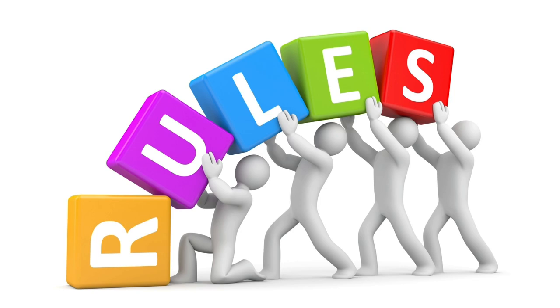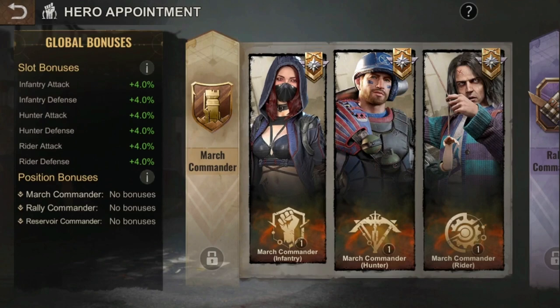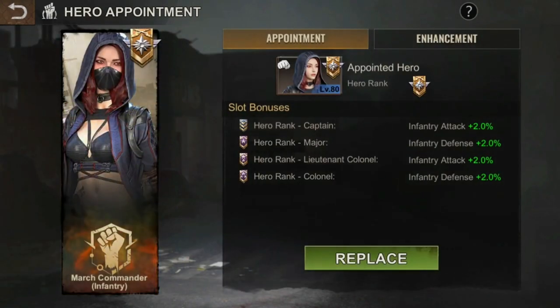Before we talk about how to enhance the levels, let's go over the rules. Only the heroes that you assign or appoint on these specific positions will adapt the stats — similar to aircraft where only the march with the aircraft benefits its skills. Each position will require one infantry, one rider, and one hunter, so you have a total of three infantry, three riders, and three hunters across all positions.